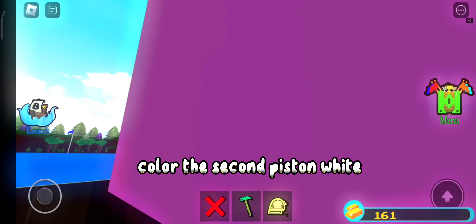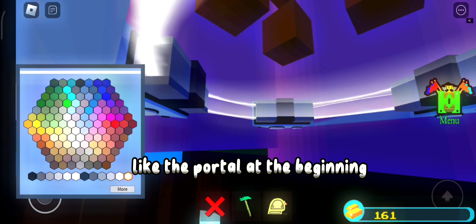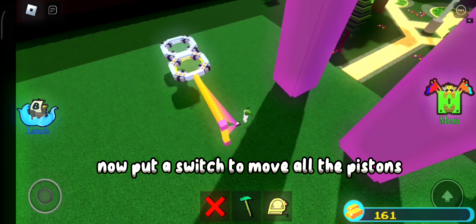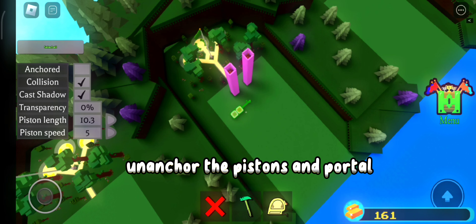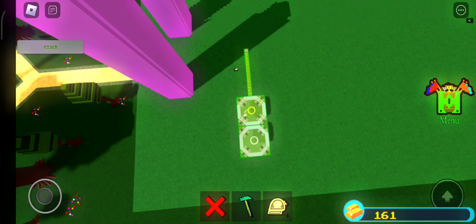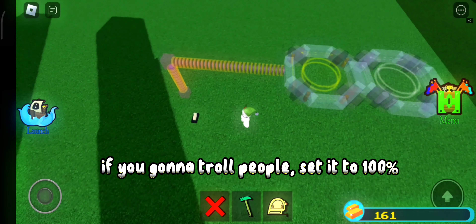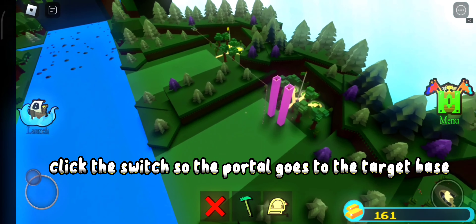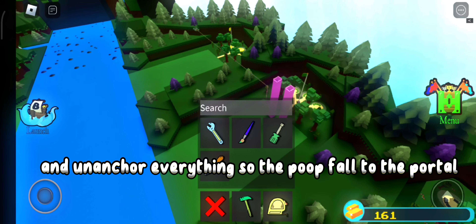Color the second piston white. Light the portal at the beginning. Now put a switch to move all the pistons. Unanchor the pistons and portal. Set their transparency — if you're going to troll people, set it to 100%. Click the switch so the portal goes to the target base. And unanchor everything so the poop falls into the portal.